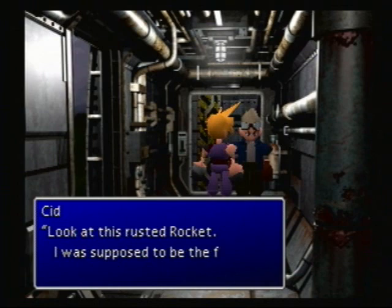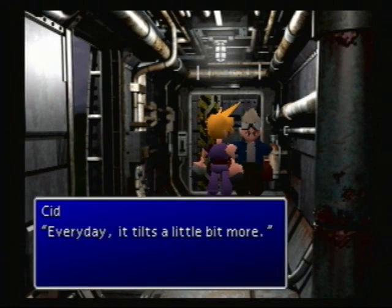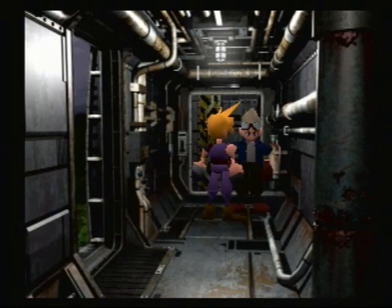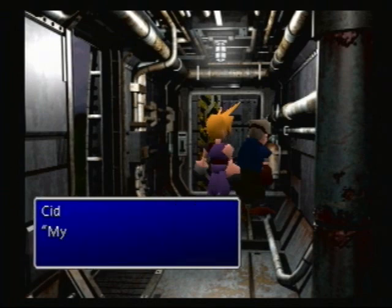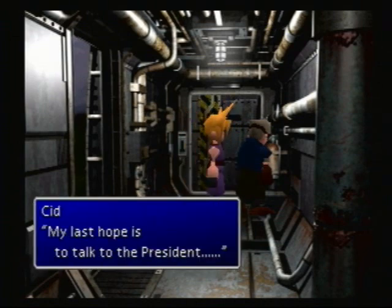I kind of like this guy - he's got a cool attitude. 'Finally we get to the day of the launch - everything was going well. But because of that dumbass Shara, this launch got messed up.' So Shinra nixed their outer space exploration plans. After they told him the future was space exploration, it got his hopes up. Damn them. So it seems like Cid's got a grudge against Shinra too, but not really in the same way we do. He's more concerned about his own dream, which is to fly into outer space.